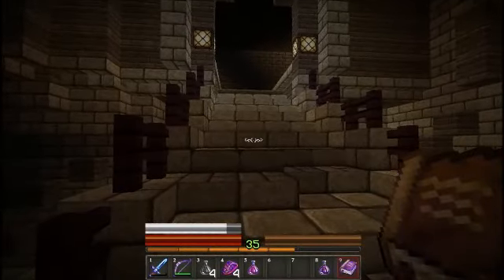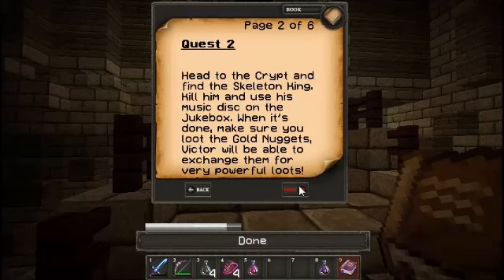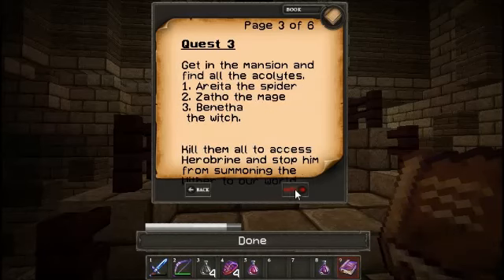Let's check the quest log to update ourselves on what we're actually going to do. Now we've saved Victor, we've fixed that crypt thing, and we've killed already number two and three - the witch and the mage - so the only one left is the Raid of the Spider.